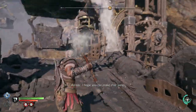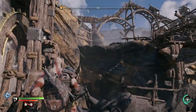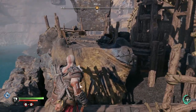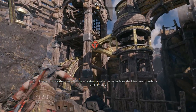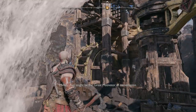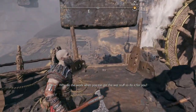I hope you can make that jump. It's another one of those wooden drops. I wonder how the dwarves thought of stuff like this — might be the great motivator of convenience. Why do the work when you can get water to do it for you?